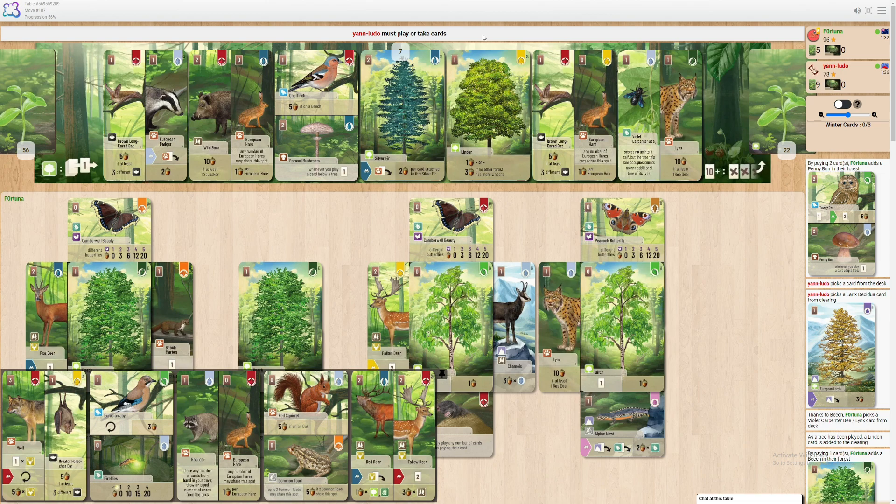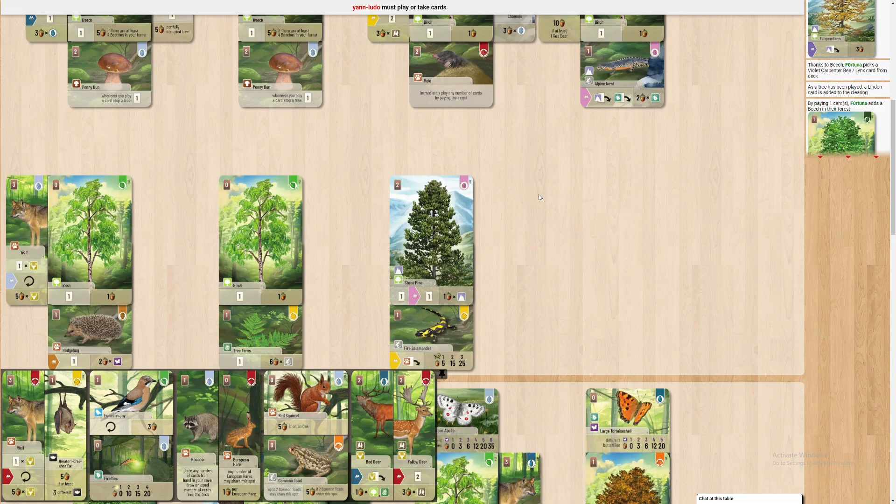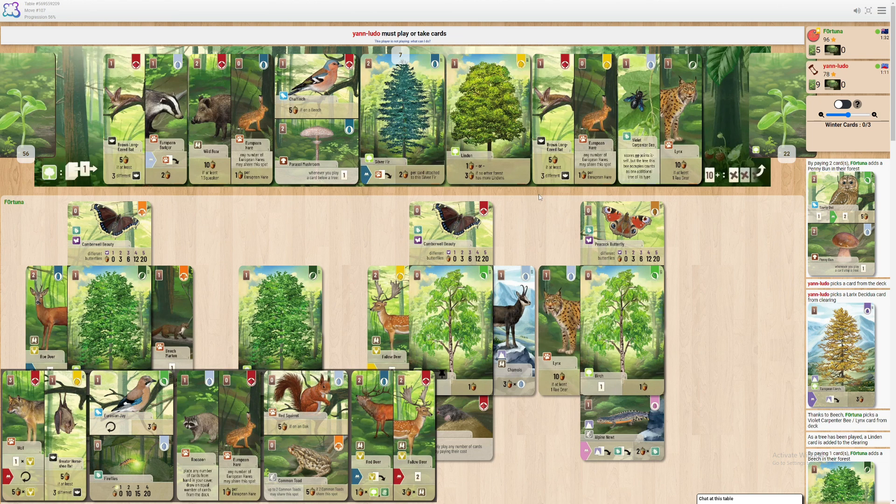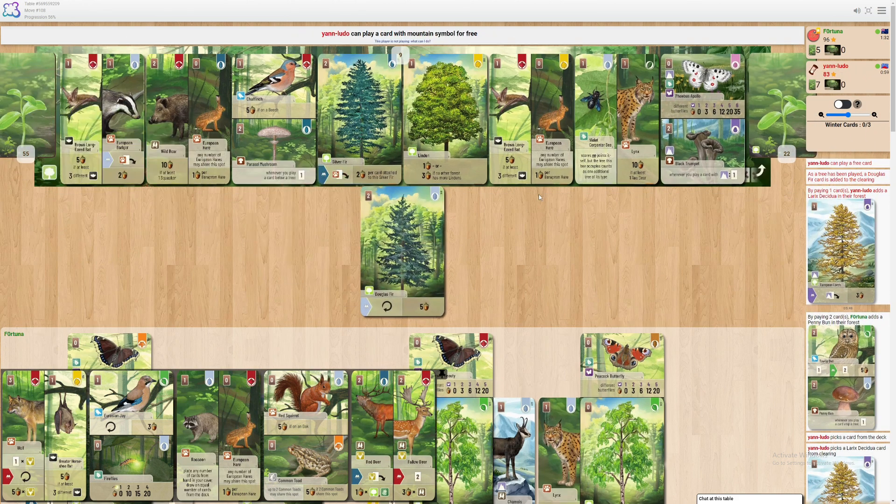My concern is I need to actually play some cards on the tops of my trees — ideally butterflies. I have so many. I guess I've only got two cards that go off butterflies. I'm not thinking this raccoon is going to be getting much value. Wild boar squeakers are kind of worth it. I've got so many fallow deer.